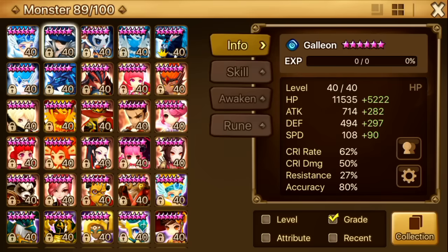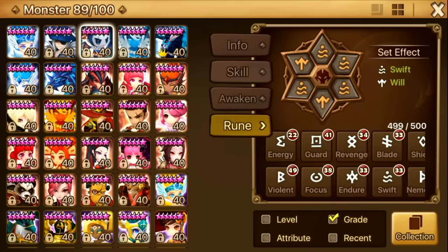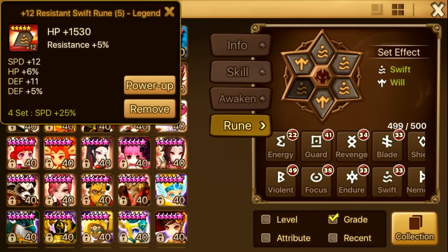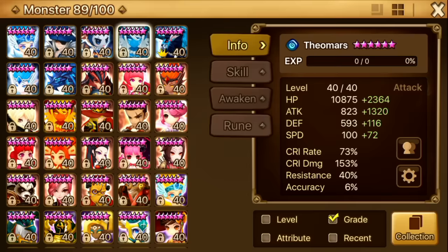Next up is Orion. I six-starred him because I thought he would add some randomness to my defense, but his runes are pretty bad so I don't really use him for arena defense. However, I do put him on guild war defense with my Monkey and Ritesh Kumar in order to cheese out some wind. He's on Swift Will. I don't use him on offense at all — he's not that fast, didn't even have max runes, but I put him there to scare people. Sometimes the randomness comes into play and I win.